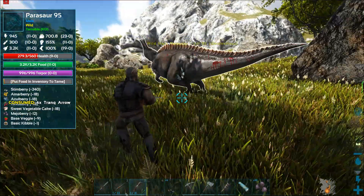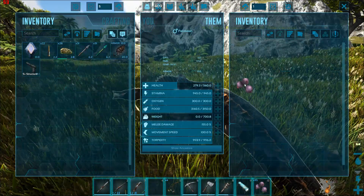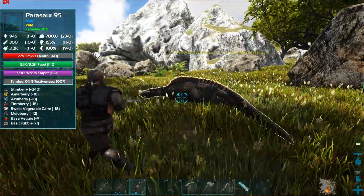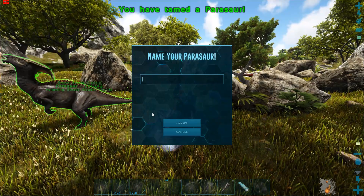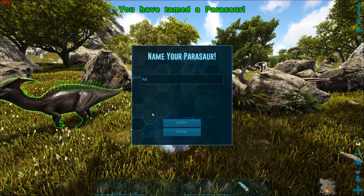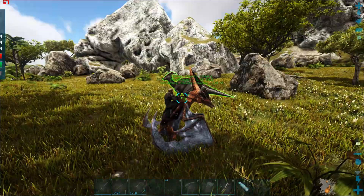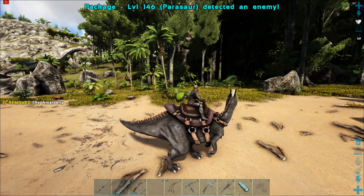You want to be careful because they don't have a lot of health. Sometimes they take Mejoberries, or they take berries — Mejoberries are always the best ones if we're going to use berries. I fast-forwarded and I'm going to name him Package. It took about 10 to 15 minutes for my tame.